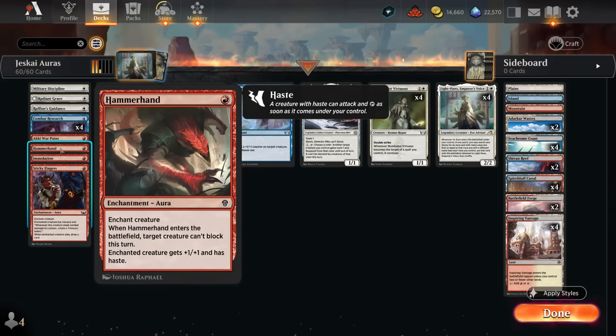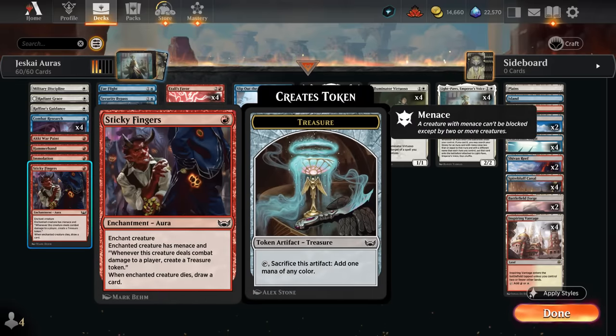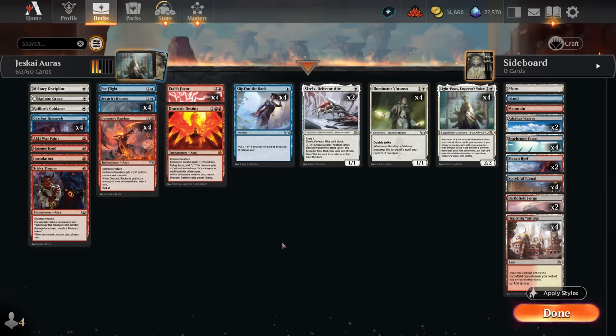Warpaint gives plus two, plus one. Hammerhand is a nice one since we can immediately attack with a creature by giving it haste and also prevent something from blocking, so it can be a way to immediately get on the board and start drawing cards. Immolation can either increase your power by two or occasionally act as removal by taking out a one or two toughness creature. Sticky Fingers gives us additional treasure tokens if we hit the opponent — especially nice with Virtuoso since with double strike we can make two treasure tokens in a single attack. Finally, four copies of Combat Research are great with double strike on Virtuoso, potentially drawing two cards in a single attack, and also very good on Light Paws for the plus one, plus one and ward one.